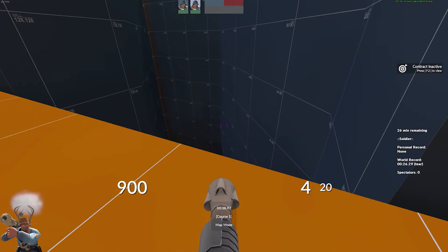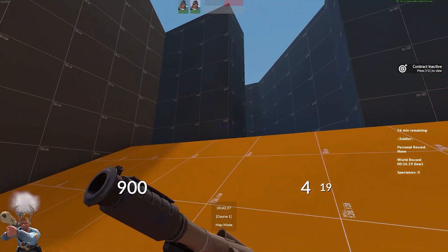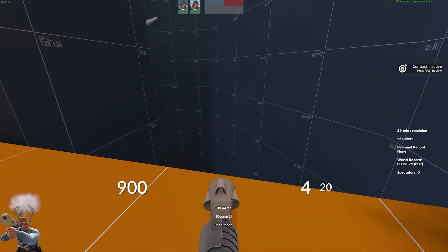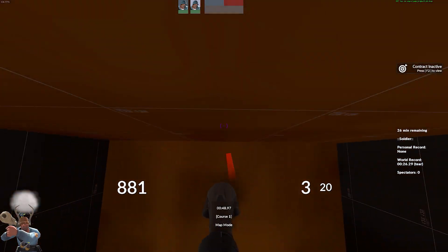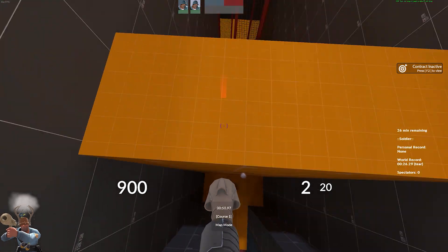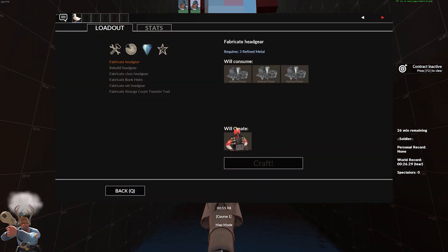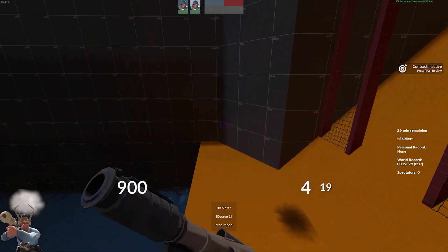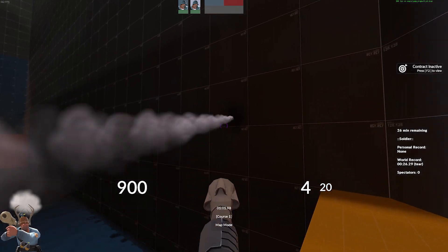The first category of cosmetics we will be covering is craft hats. Craft hats are cosmetics that can be crafted through the in-game crafting menu. Over on the rare tab, there is an option called Fabricate Headwear, which takes in 3 ref and outputs a craft hat. The current list of cosmetic items that can be crafted is a pretty long one, so the link to the wiki page on that will be in the description below.